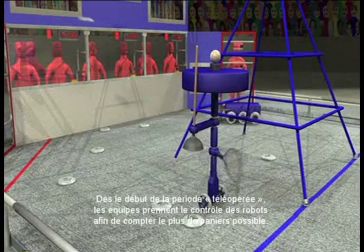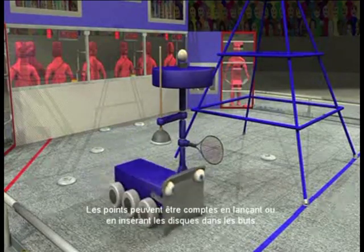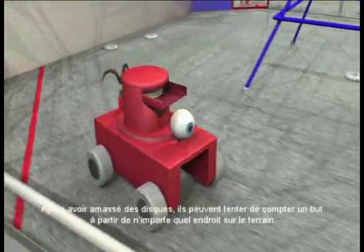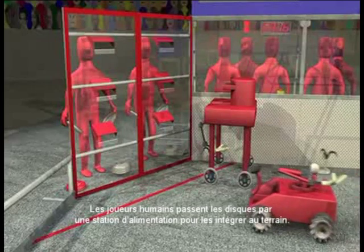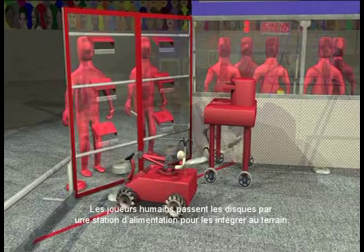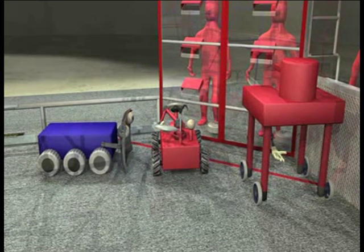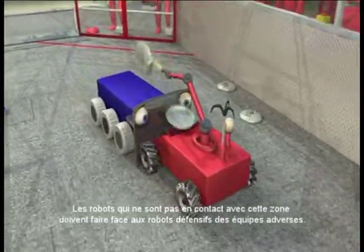As the teleoperated period starts, teams command their robots to score as quickly as possible. Discs can be scored by throwing or placing them into the goals. Robots can hold up to four discs at one time. After gathering discs, they can try to score from anywhere on the field. Human players enter discs onto the field by passing them through slots in the feeder stations. Robots in the loading zone are protected from interference by their opponents while they receive discs, but robots not touching this safe zone have to deal with defending opponent robots.